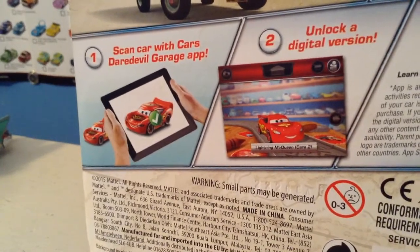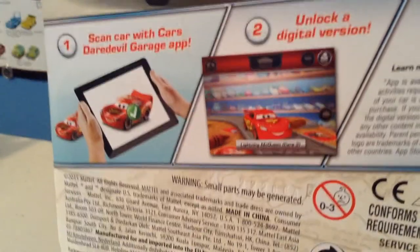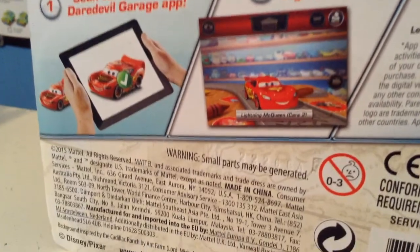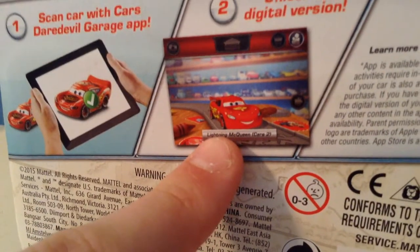And then we have the Daredevil Garage app instructions: scan car with Cars Daredevil Garage app, unlock a digital version. This just cracks me up because it's very accurate to the app — they're scanning a Cars 1 McQueen and they got a Cars 2 McQueen.